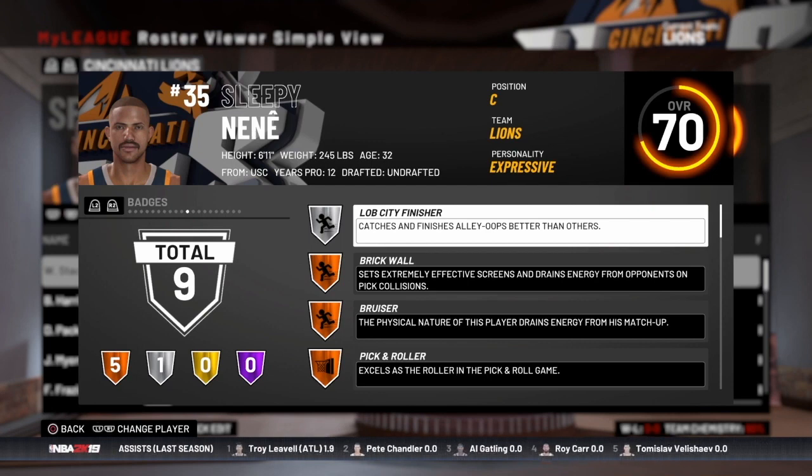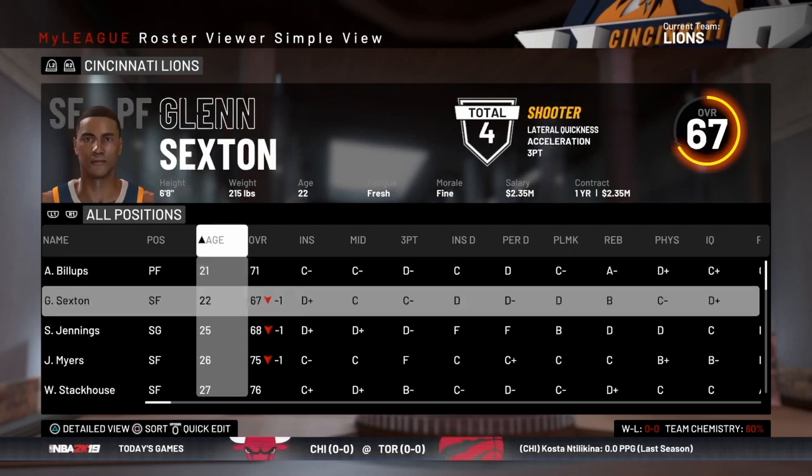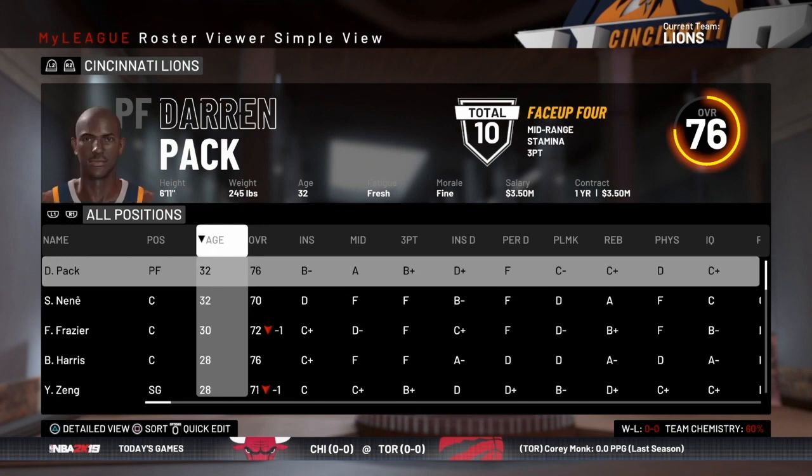So that's a roundup of the guys we chose. It was a little older squad than I anticipated. Our youngest guy is 21 years old, and we've got a 22 and a 25 year old. Everybody else is older — 32 being the oldest — with three guys over 30. It'll be interesting to see what kind of production we can get out of this team on the floor.